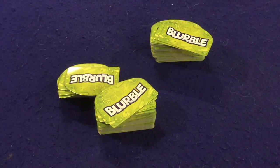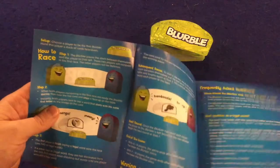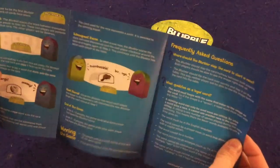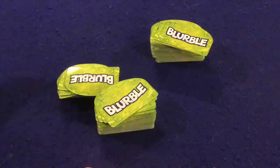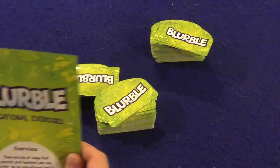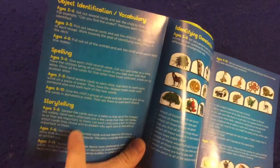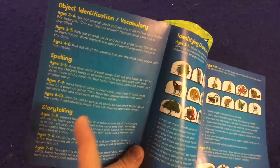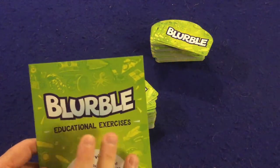Let's take a look at what's inside Blurble. First, there's a handy rule sheet — three small pages, double-sided, full color with pictures, illustrations, and examples. It's very well done and should have you up and running in no time. It covers how to play, frequently asked questions, how to play with younger kids, and different rule variants — big thumbs up on the rulebook. Also included is a Blurble Educational Exercises insert. Being a teacher, I love that they included this — it shows different ways to play for different age ranges, covering vocabulary, spelling, storytelling, and identifying characteristics.